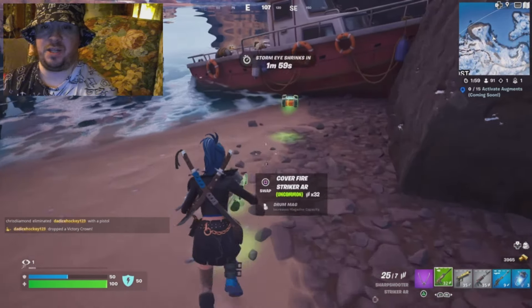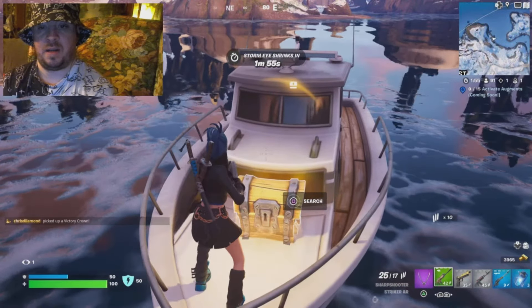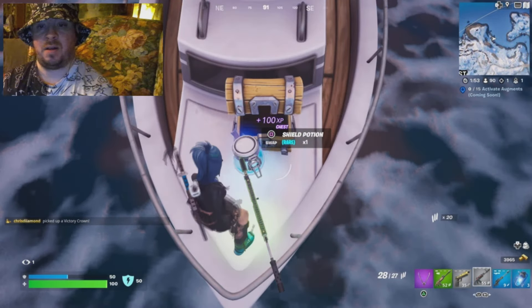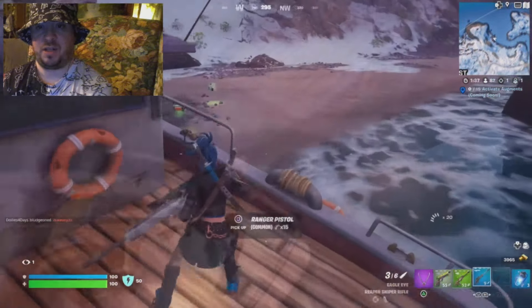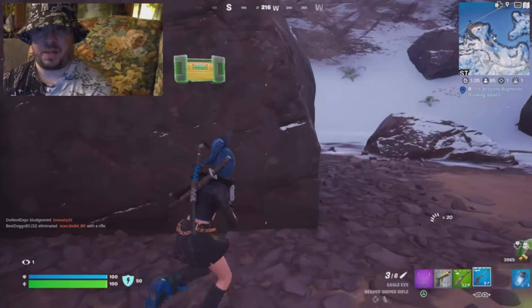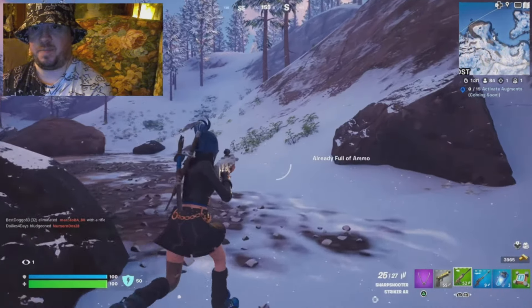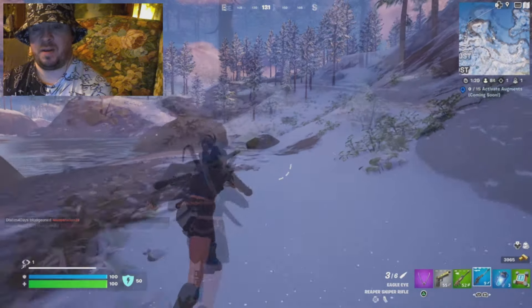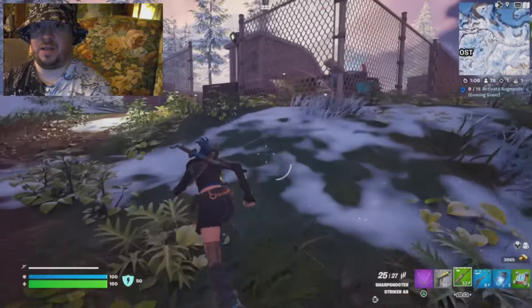On my way down to the beach area where the boats are, I found another big pot which I used right away, as you always want to stay as healthy as possible especially in solos. I opted to grab the Crash Pad Juniors because at least it's mobility and it's better than having nothing. Then I went back up the hill and ran towards the initial spot I was going to land, knowing there'd probably be some players there to fight.